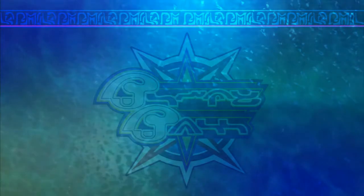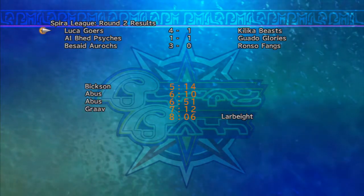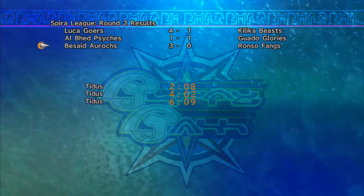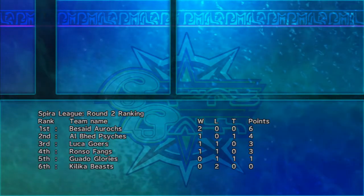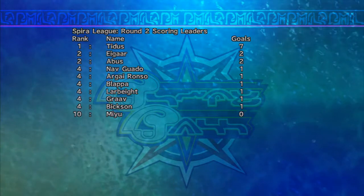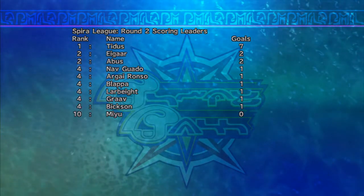End of round two: Luca Goers trounced the Kilika Beasts four to one, Al Bhed Psyches and Guado Glories split the game one goal apiece, and the Besaid Aurochs blank the Ronso Fangs three to nothing. Standings: Besaid Aurochs in first with two wins and six points, followed by the Al Bhed Psyches with one win, one tie, and four points. Luca Goers tied with Ronso Fangs with one win, one loss, and three points. Guado Glories at one loss one tie for one point, Kilika Beasts at two losses. Scoring leaders: Tidus with seven goals, Igar and Abus tied with two goals apiece.